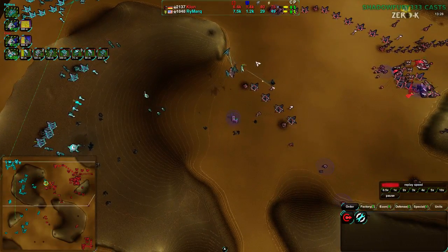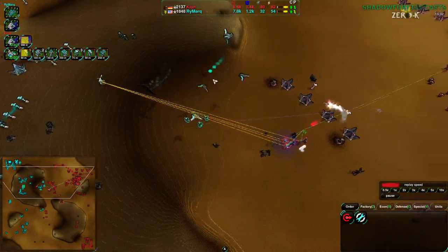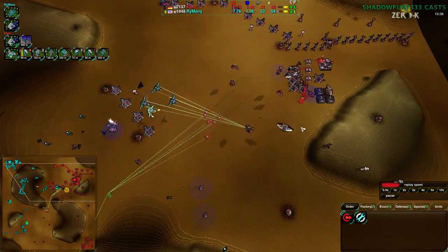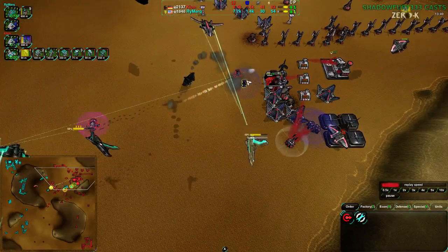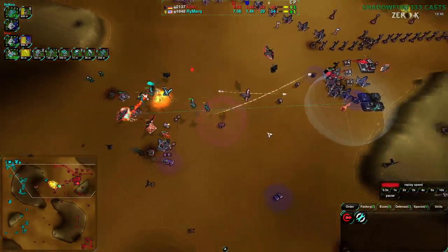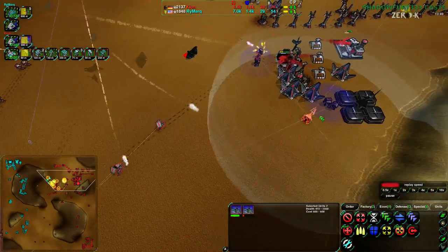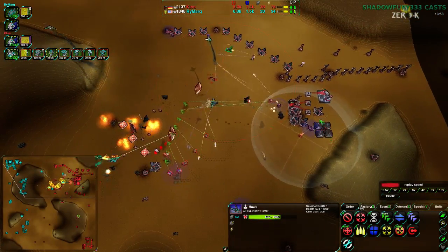Rymark did go for heavy air control, so Kloon's air strategy is not going to work out too well. They've already lost two Ravens as a result of trying, and they probably want to keep the rest back. Rymark is going to move in, getting rid of as many Ravens as they can. There's a Vandal up. The Sneaky Pete is up. Rymark can't see it — it's cloaked.